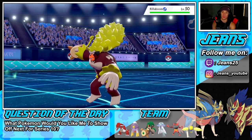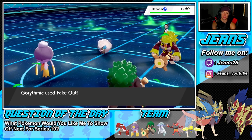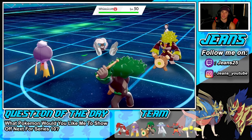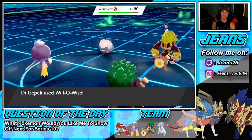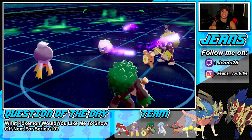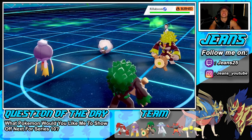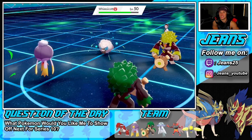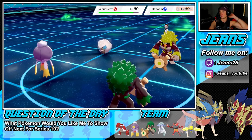I can get a Will-O-Wisp on Rillaboom and decrease its physical attack — that's a big turn. Will-O-Wisp pops through and it connects, thank the lord. Nothing's worse than when you have a decent play set up and your Will-O-Wisp misses. We get off a solid turn with a nice burn.